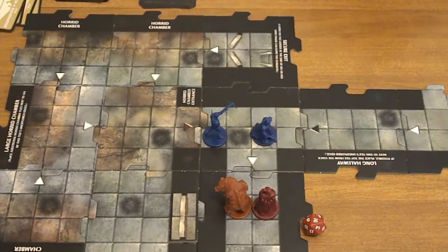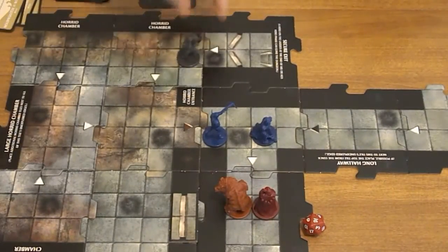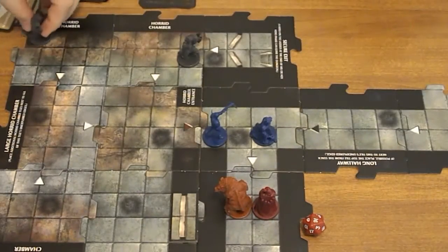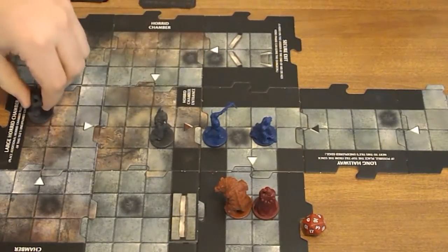My goal is to destroy all monsters in this chamber. The first draw is for Taric — it's an Orc Smasher; we'll put him here. Heskin also gets an Orc Smasher. So two Orc Smashers — once both are dead I can try to get to the exit. I have to end my hero phase on the ladder to escape. Orc Smashers activate: this one moves here, that one moves there.